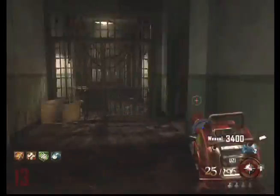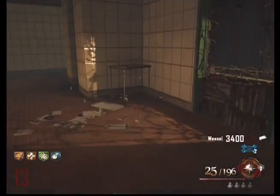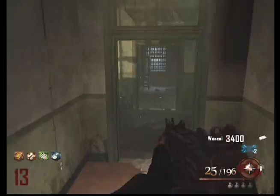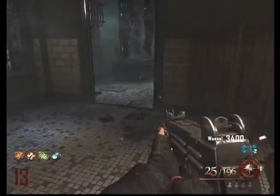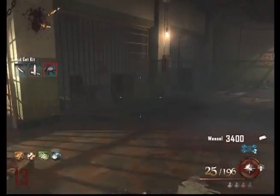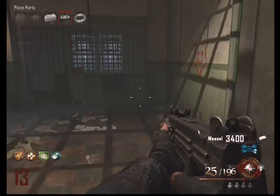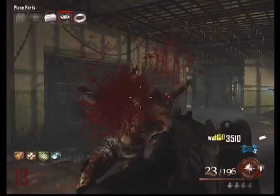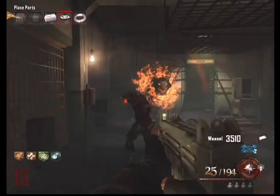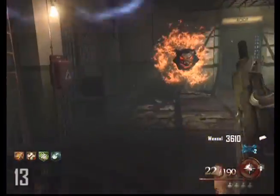Going up to the infirmary. There are very odd voices — I don't even know why those voices are there. There's another part to the Acid Gat and a part to the plane, and there's the other hellhound location.